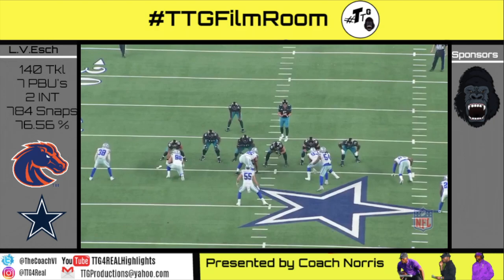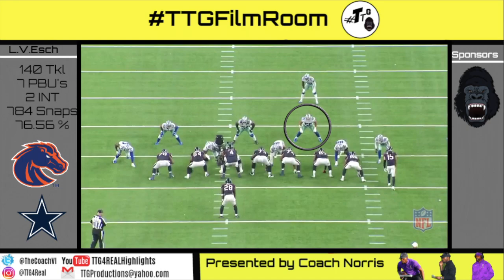Gun 11 personnel, read option. Bortles keeps it because Crawford chased the running back. Vanderesh did for a split second chase but pivoted to Bortles and makes the shoestring tackle.